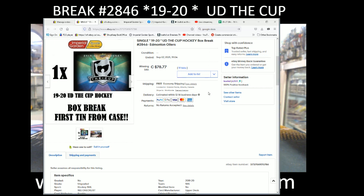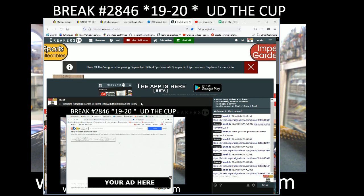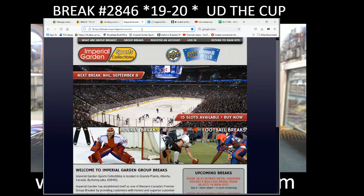Hey there guys, welcome to Imperial Gardens single cup break number 2846 of 1920 The Cup. The last break was the M20 on September 7th at 7:04 p.m. Mountain Standard Time. Our current date and time is Tuesday September 8th at 8:04 p.m. Pacific Standard Time, and Tuesday September 10th at 11:04 p.m. Eastern Time. We are live on Breakers TV and live on YouTube.